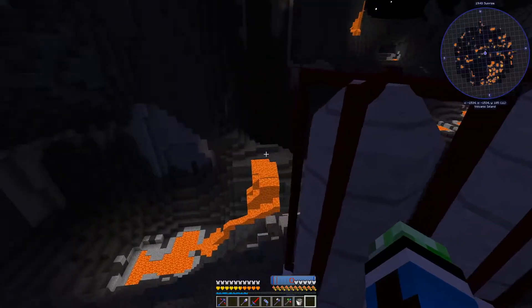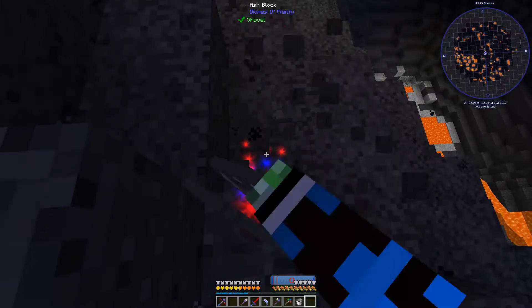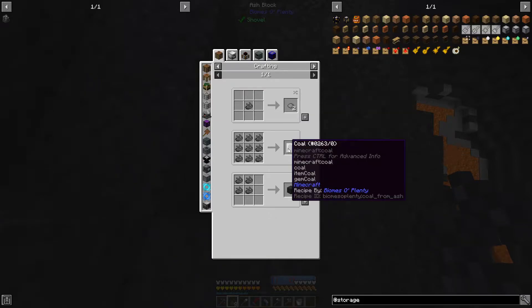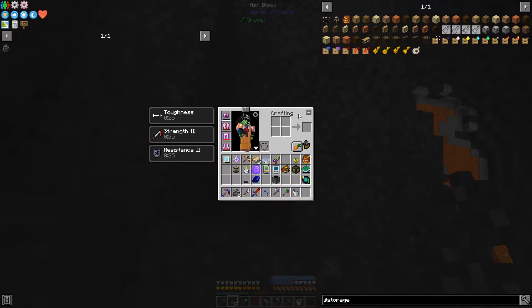This is a really interesting planet - ash from Biomes of Plenty. There's a pile of ashes. What does this do? Gray dye, coal - can be used as a very simple fuel source.